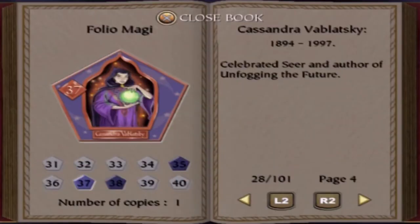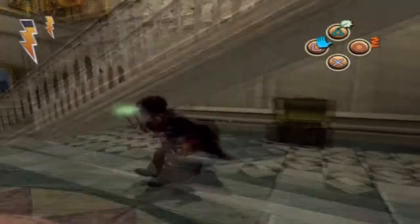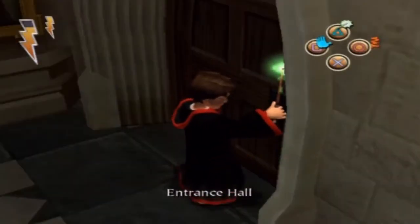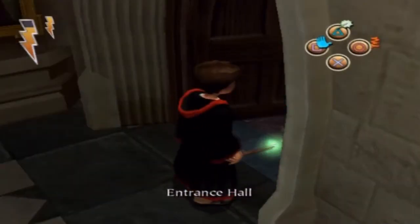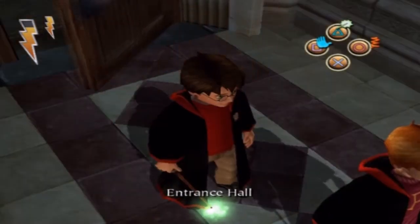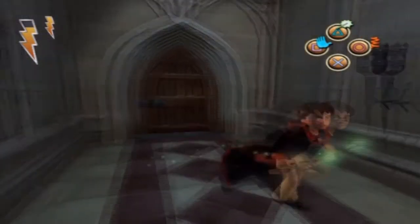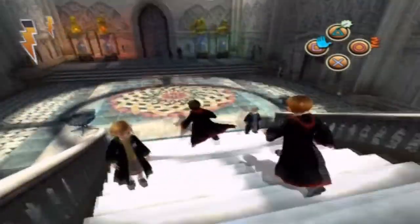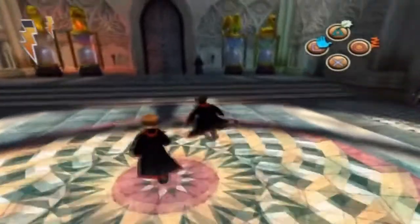This card is Cassandra Vablatsky, who's very, very famous. Pretty much a lot of people who have read Harry Potter know who she is. Now we're going into the entrance hall, which I really love. And you can see that Snape is standing just there.